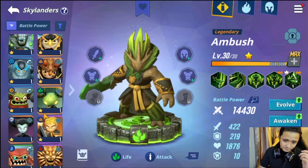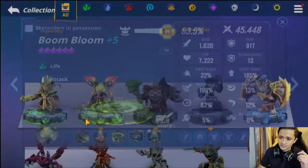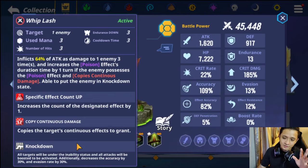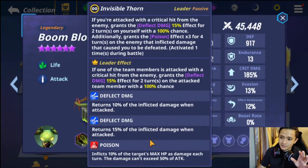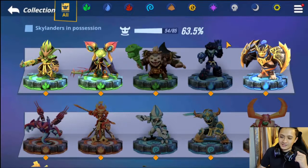We also have Bloom Bloom, who is very good for a Poison team. Basically, she multiplies continuous effects. She also has a passive: if one of your team is attacked with a Critical Hit, she grants Poison effect times three for four turns on the enemy that inflicted the damage. Additionally, she detonates Poison. Bloom Bloom is great on the Poison team — almost a must-have.